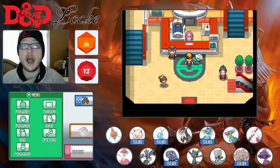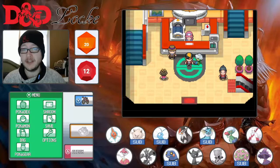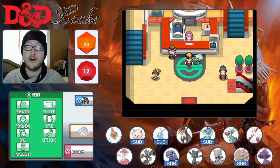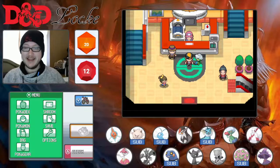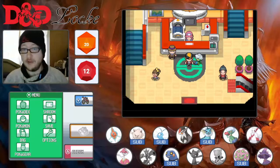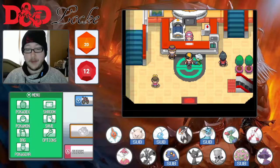Hello everyone, ShroomRover here and welcome back to the D&D Lock, where I'll be taking 14 Pokemon — one for every playable class in Dungeons & Dragons — and seeing if I can play through HeartGold with them. Last time we defeated Claire, things got a little dicey in places, but we managed to get through with no casualties and we got our final hatching done. Every Pokemon we can use is now basically in the field.